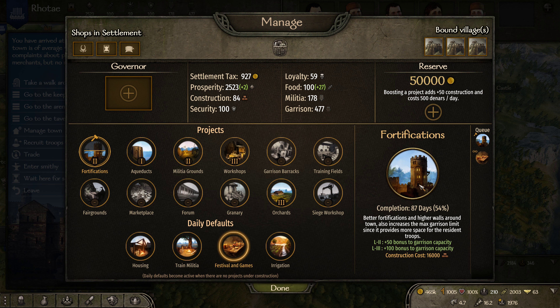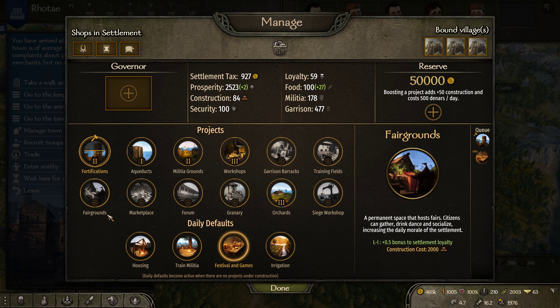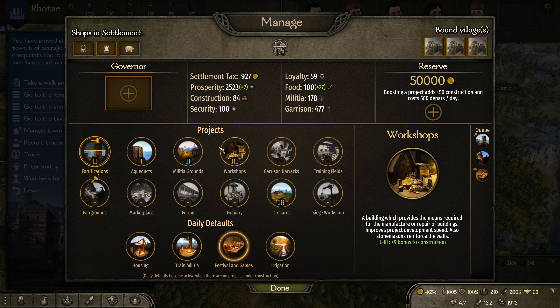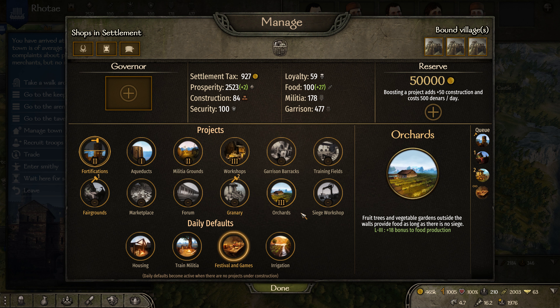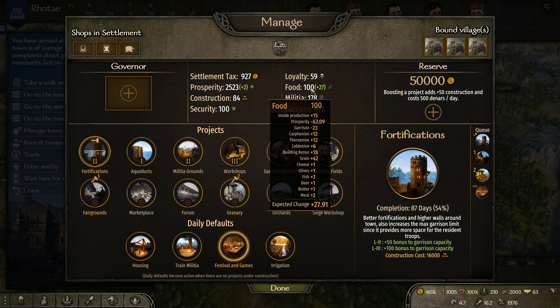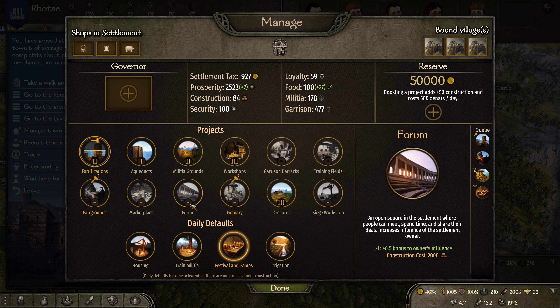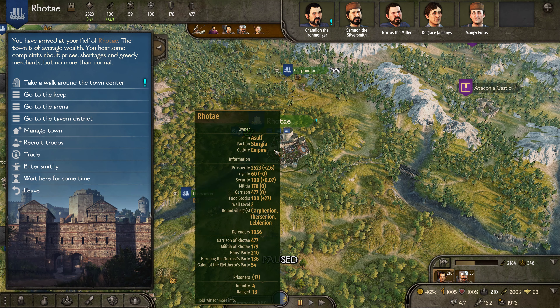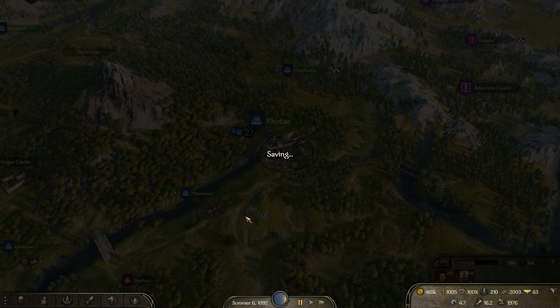If I don't make it back before that's done, I want to throw in fairgrounds to increase the loyalty, and finally a granary - the more we can store in food the better. Right now we're getting plus 27 every time but I think we're maxed at what we can store, so we're wasting food. The larger granary means more food we can store and the longer the town can last in a siege.